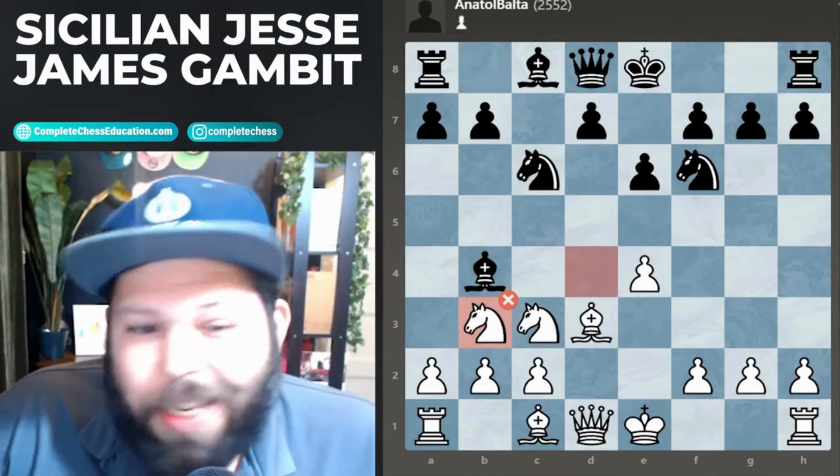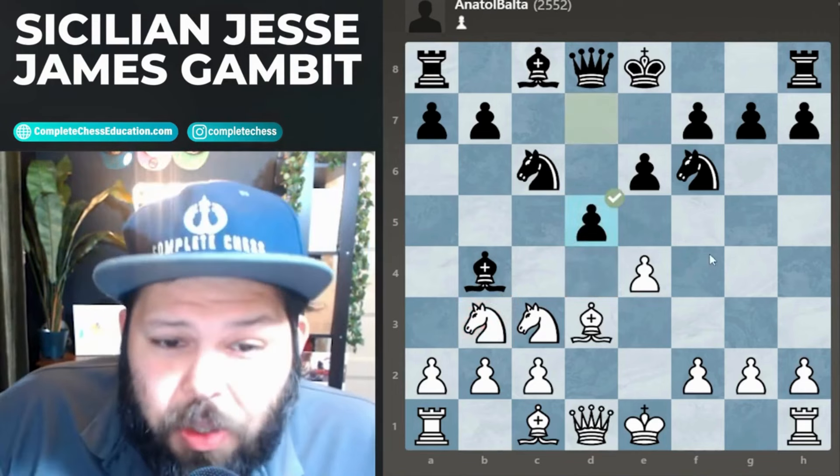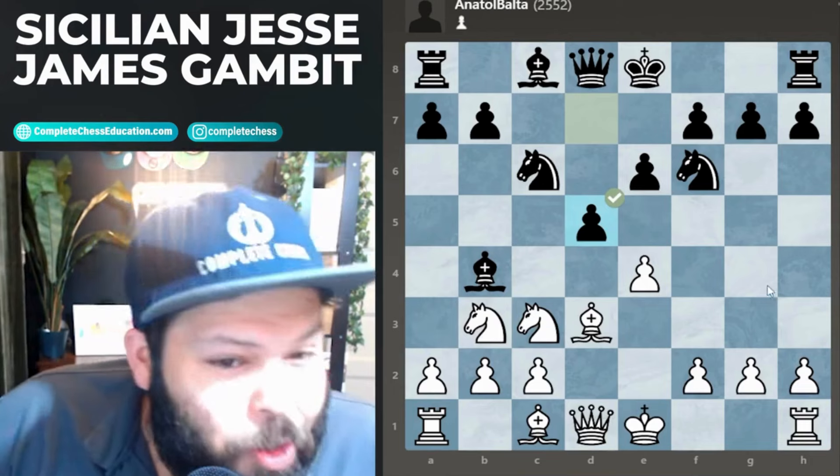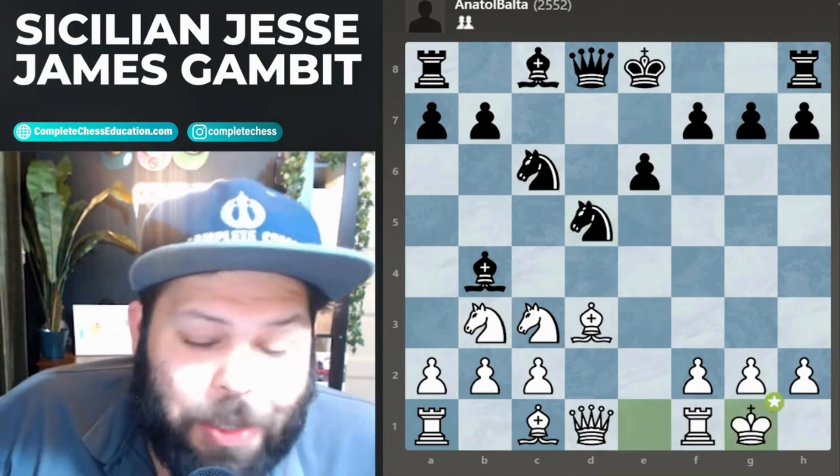Here I played knight to b3 — again the computer doesn't like this — and again they go to play d5. Remember, this is a good move when they play this, equal if not better. That is, unless you go for the gambit line, just take, take, and go ahead and castle — take the free pawn.